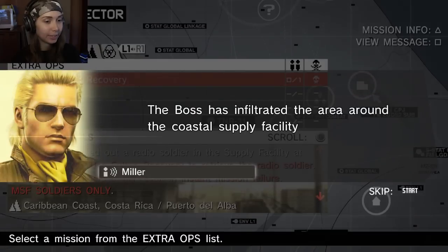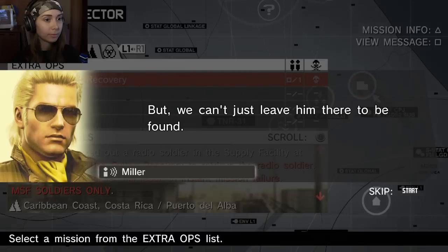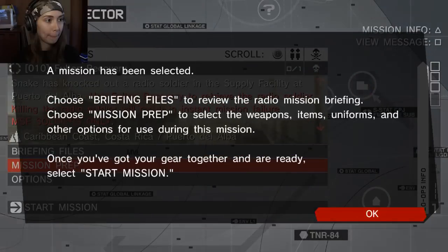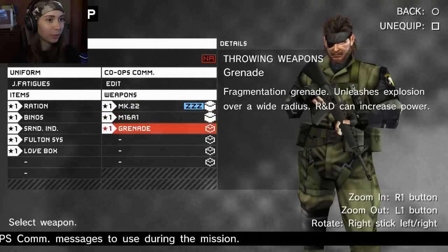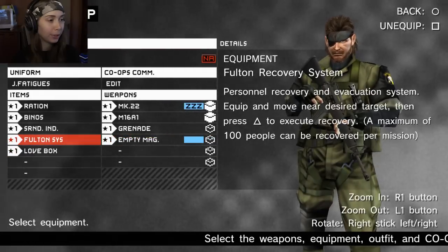The boss has infiltrated the area around the coastal supply facility and knocked out the soldier there, but we can't just leave him there to be found. I need you to get in there and capture the unconscious soldier using the Fulton recovery system. Do it quickly before he comes to. Okay. Mission prep to select weapons. MK-22, assault rifle, grenade. What else can I carry? Empty mags, I have the love box, I have the Fulton.